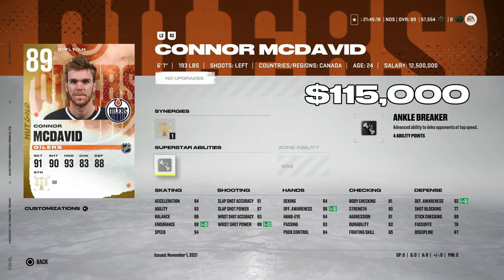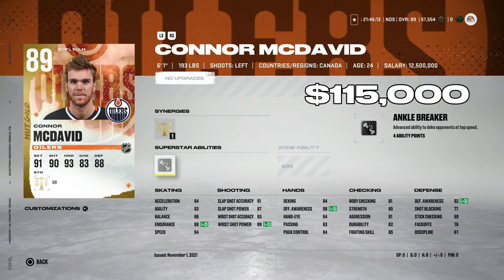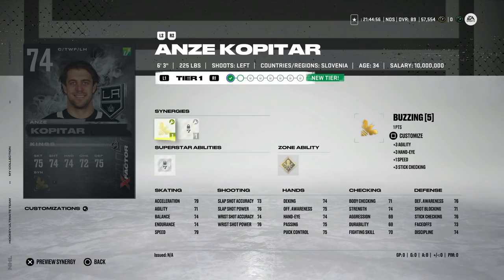I would make sure you try and grab him — he's the first card I would target with a lot of coins as a free-to-play player. If you're looking to make your first big buy, this 89 Connor McDavid is a very good price for what he delivers.